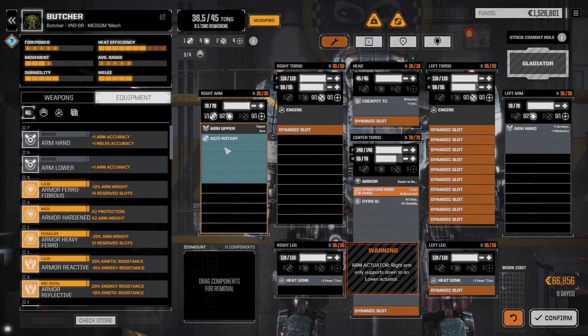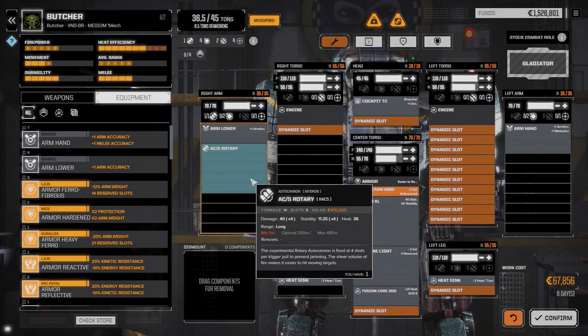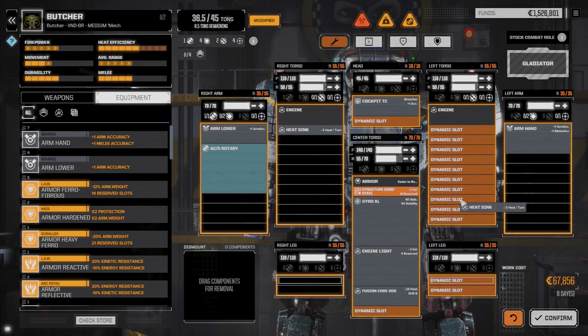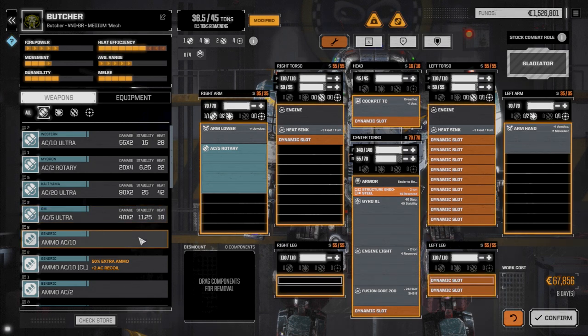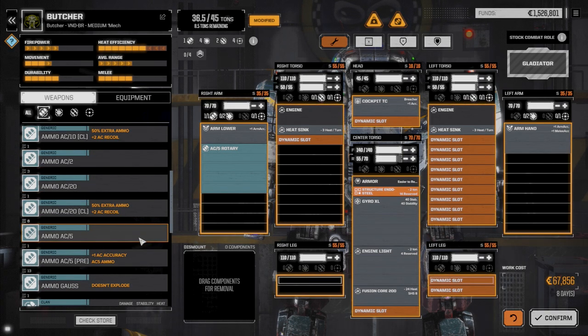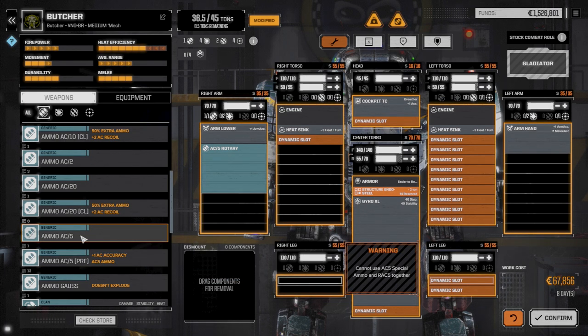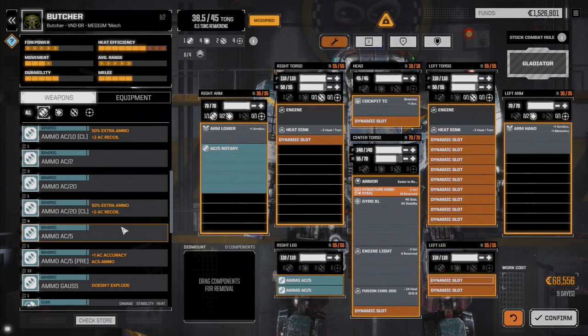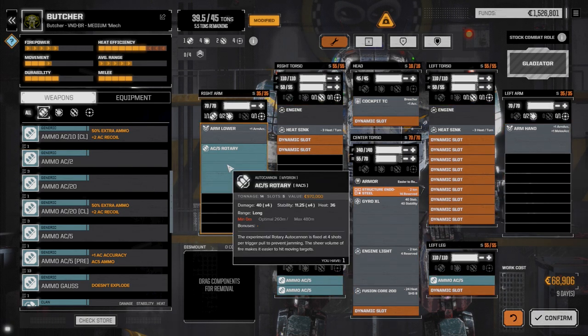We'll put a lower arm actuator on one side to give it a bonus to hit. For ammo, if we figure ten turns of firing we're going to need at least three tons. Let's move our heatsinks out of the legs and go to ballistic ammo. We have AC5 precision ammo but we can't use that with the RAC unfortunately, so we'll just put three tons of regular AC5 ammo in - that gives us about eleven turns of sustained fire.